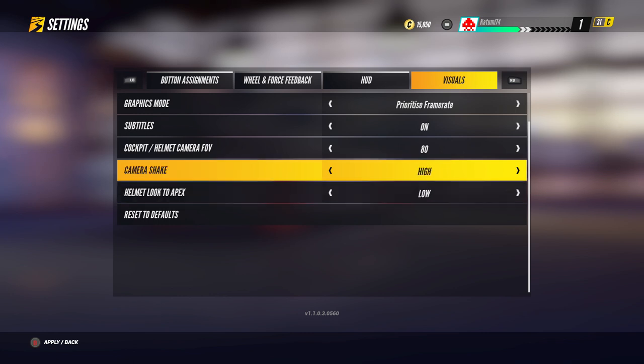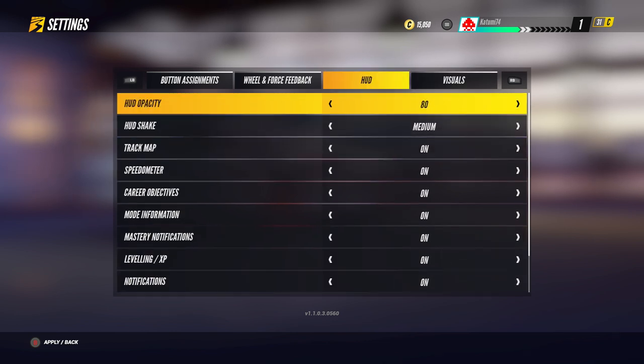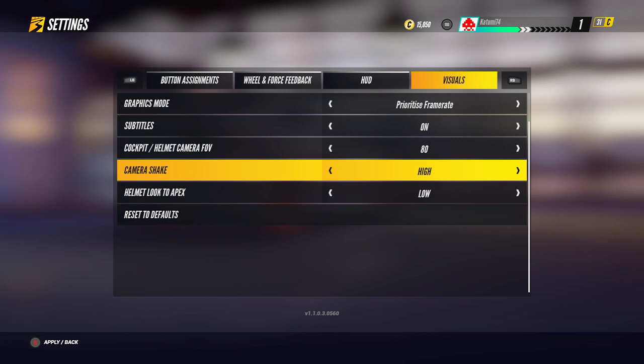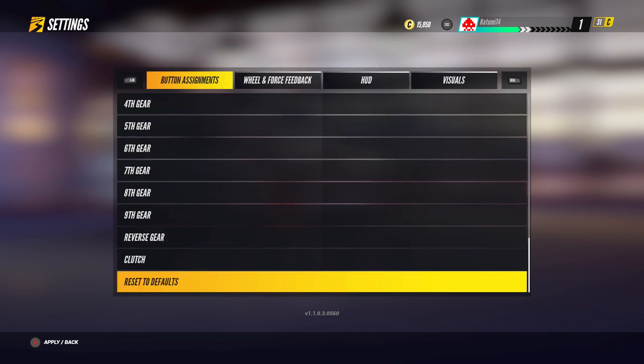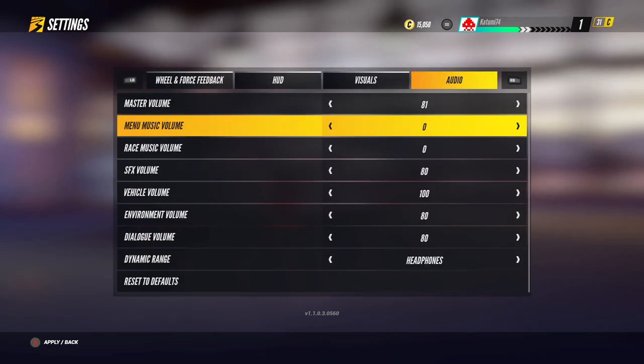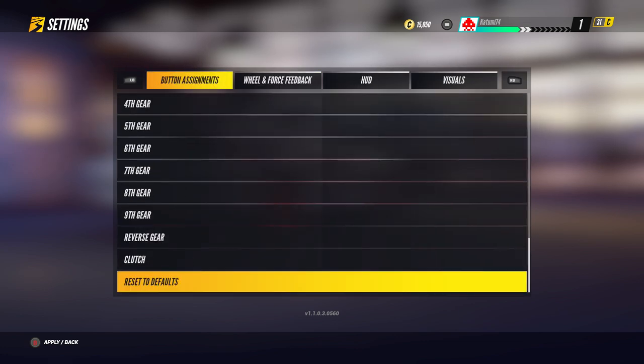We had a quick look at the look-to-apex settings before. That hood shake option - so we've got hood shake where the hood shakes if you crash, and we've also got camera shake where the world shakes if you crash. There are a couple of options there. I think that's pretty much all I wanted to show in this section. Turn both of these down to zero if you want to make any money at all when you upload your video to YouTube.